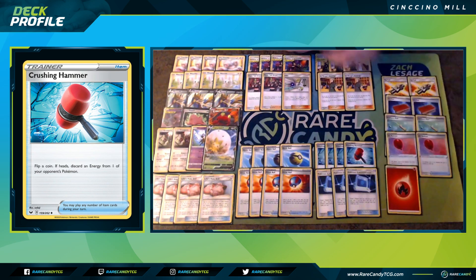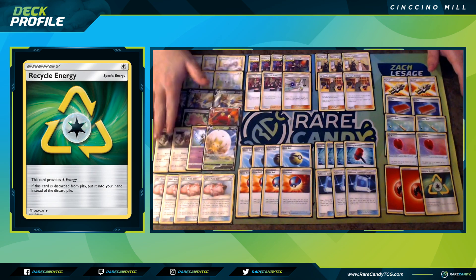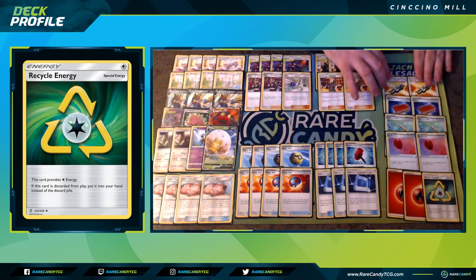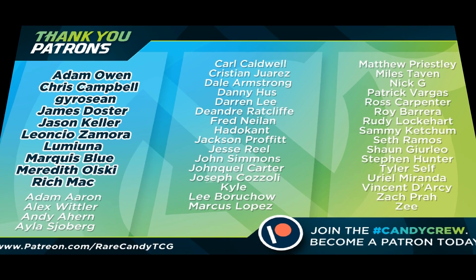Lastly, this deck plays two Fire Energies — mainly just to attack with Macargo GX and Resource Management — and a copy of Recycle Energy so you can use Resource Management every single turn without worrying about juggling energy counts. Overall, this deck is kind of toxic compared to other decks in the format, since it stops our opponent from playing the game — which is one of the fundamentals, and what makes this deck so incredibly strong. This was the deck I was going to play in Toronto.